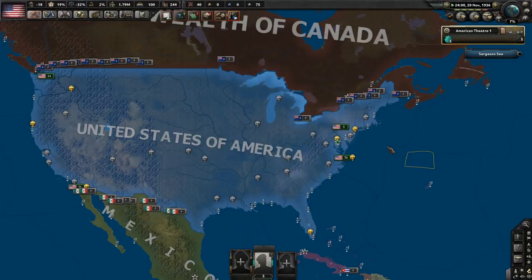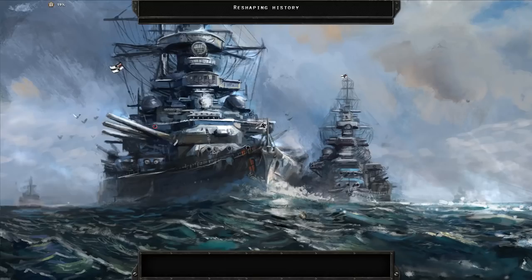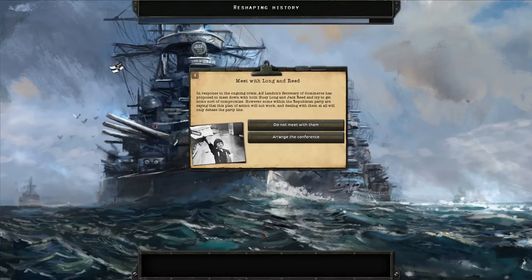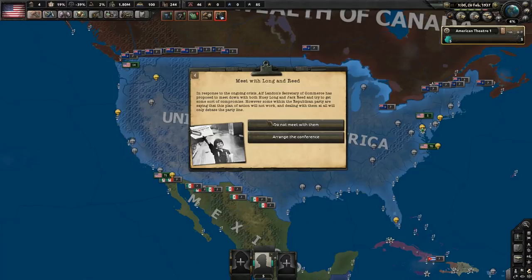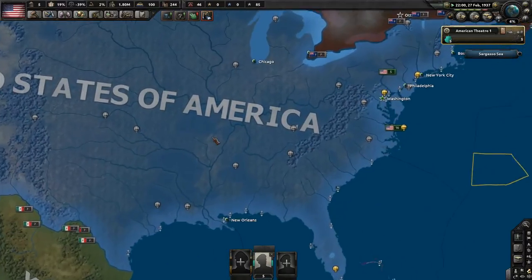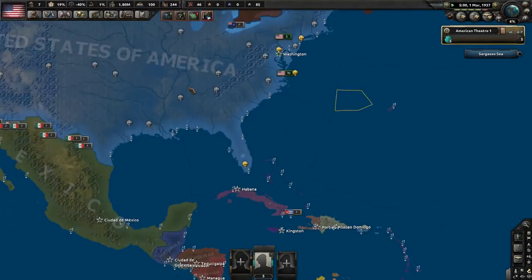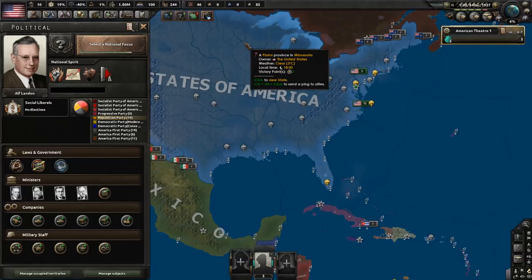After the election, Jack Reed protests the results, as does the America First Party — there are riots and strikes. After Inauguration Day in January, meeting with Long and Reed leads to a conference that never goes anywhere. The Great St. Louis Riot events will, no matter what options you choose, eventually lead to the Civil War. There's no way to avoid it without the Coalition. Grab political power while you can.